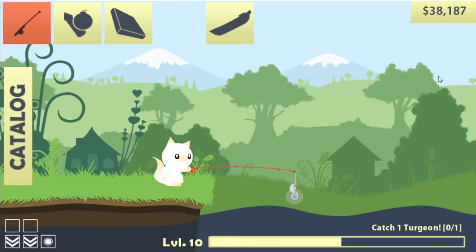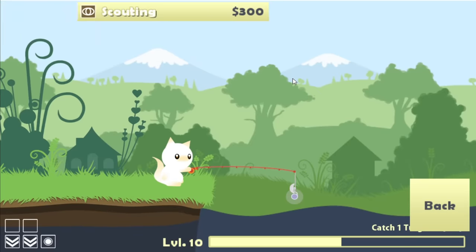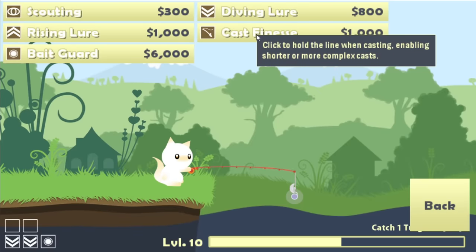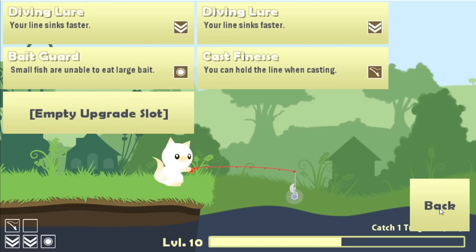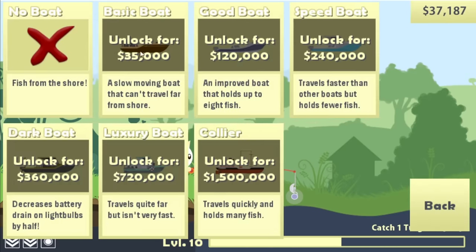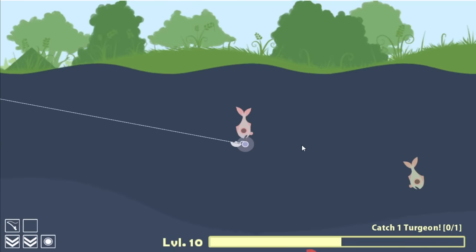It was a Georgian — $11,000! That gives us a new quest of one Turgeon. Did it say we have a new rod piece unlocked? We can buy a quick rod, which sounds tempting, and we can get cast finesse so we can land our cast a little better — that's only $1,000, why would we not do that? And then I'm also gonna buy a boat. I cannot sell fish while out at sea, but I'm pretty sure I can fish while out at sea.